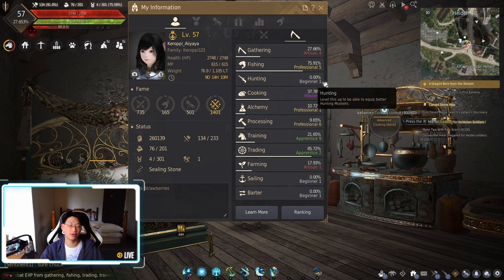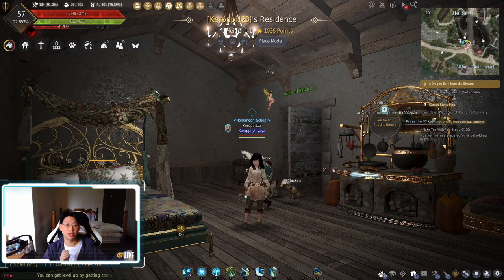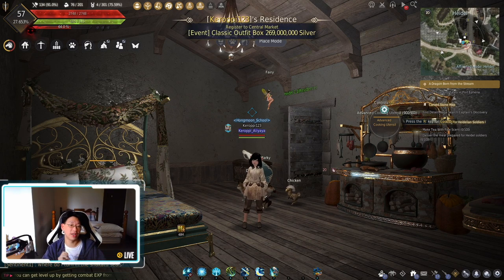So first of all, you're going to start at beginner 1 in cooking. A lot of guides out there tell you to make beer first, because beer is used for your workers and is relatively simple. You just need corn, wheat, or potatoes, which are very accessible in the very beginning of the game.